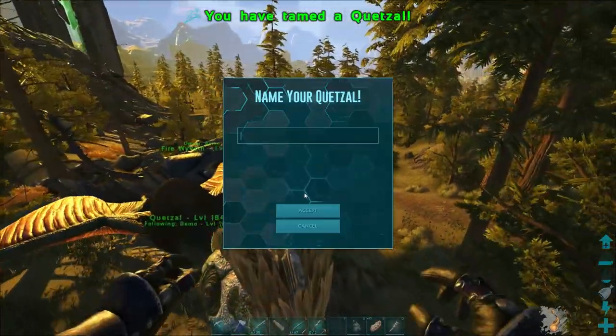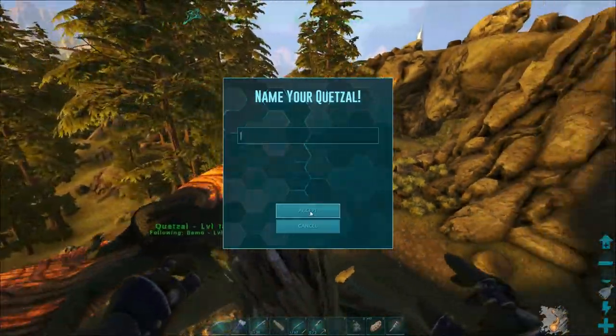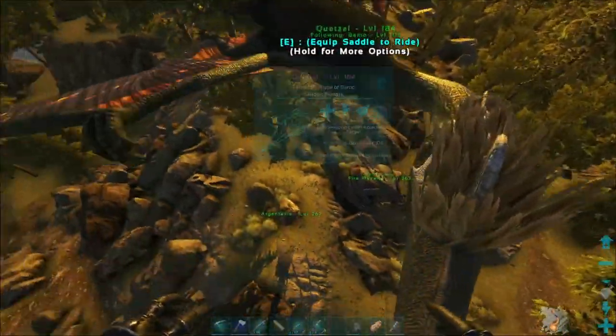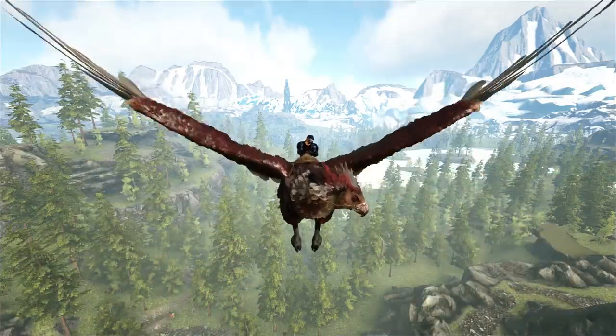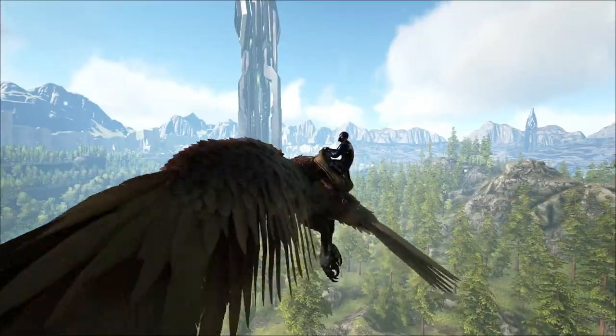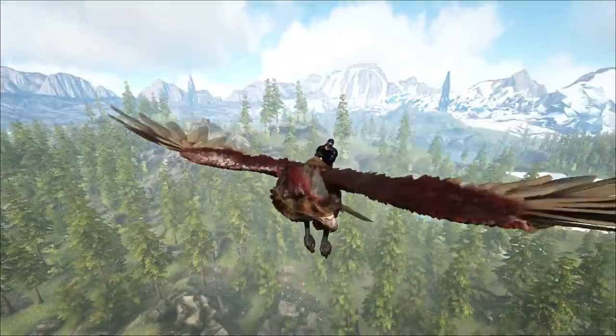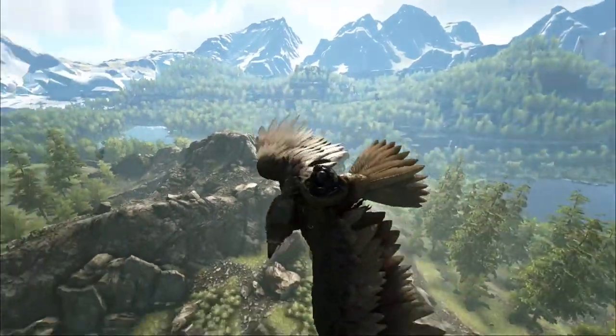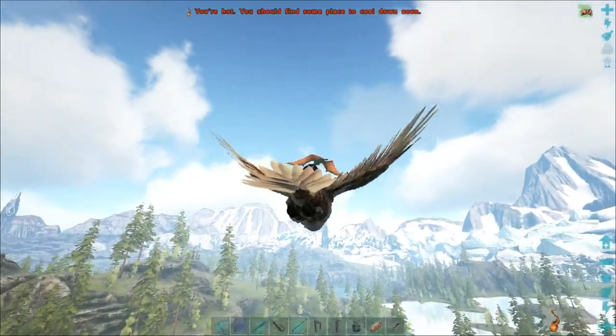Welcome back to ARK Valguero. We're here hovering over near the green obelisk. I found something when I was coming back from the wyvern base a little bit ago — there is a quetzal.